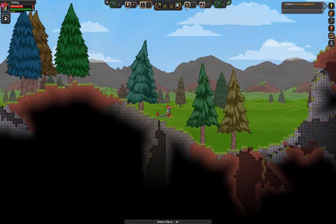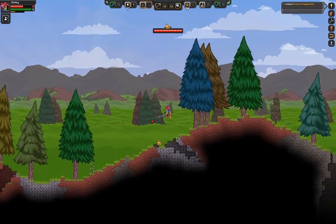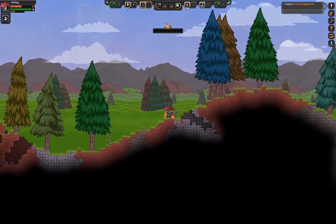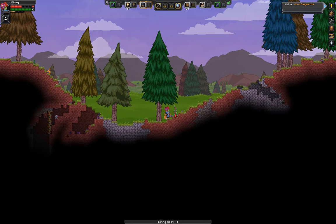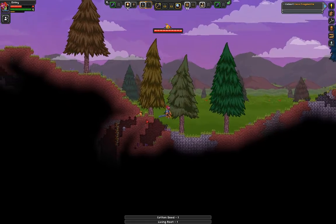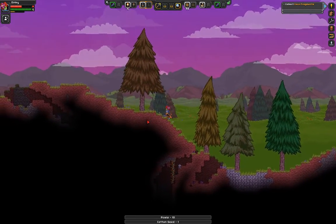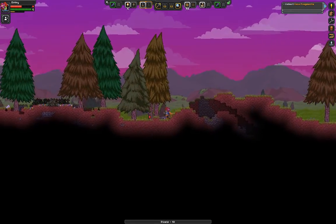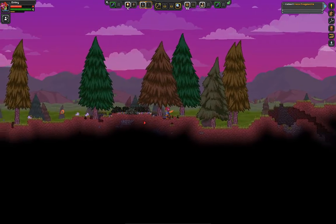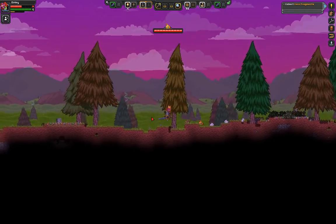Let's go refine some copper. We should have enough, and it's perfect timing because the sun is setting. We should have enough to make a hoe and a watering can so we can start farming — and that's kind of what I want. Back off, I'm not killing bunnies right now.